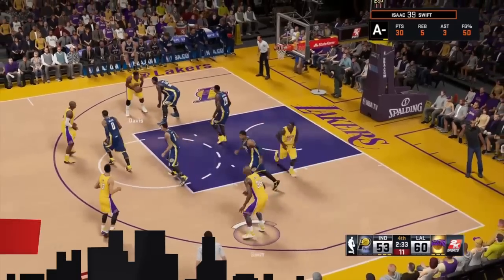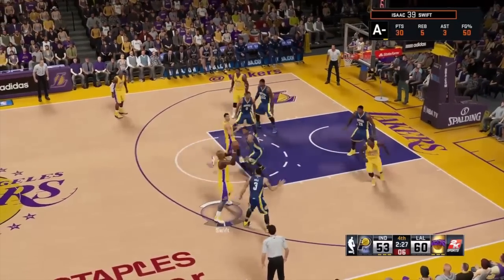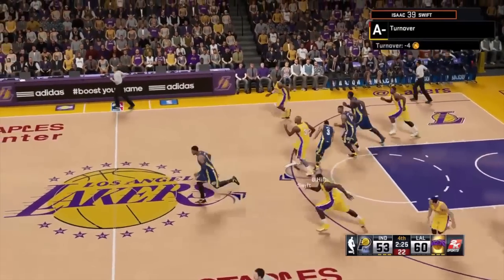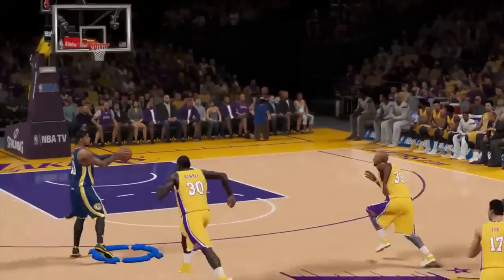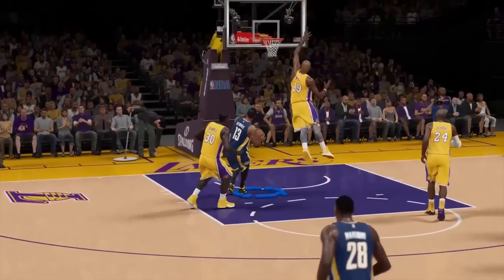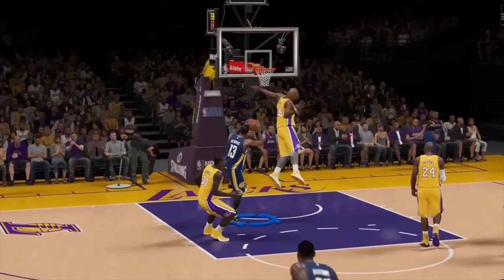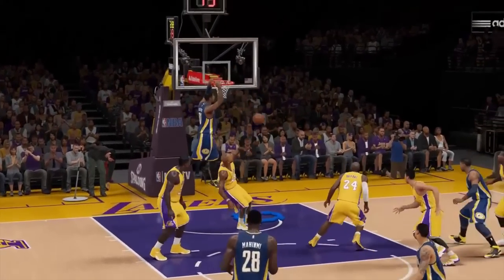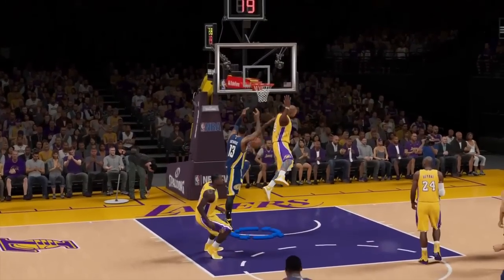At number 3, Isaac Swift. He throws the ball away, Paul George with the steal, George Hill back to Paul George. Look at this — gorilla block on Paul George, just arms flailing, smacks it out of his hands before he can even go for the dunk. Get that out of here.